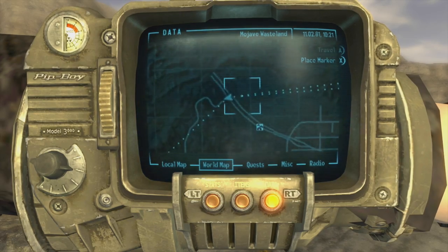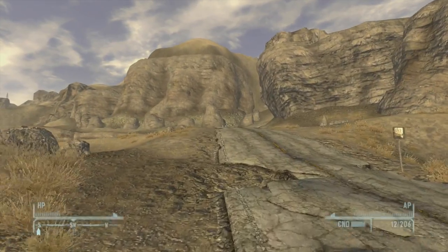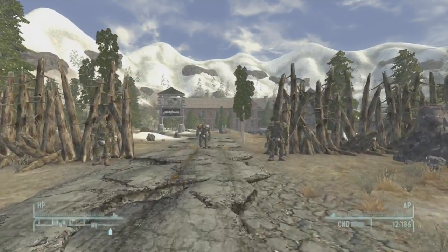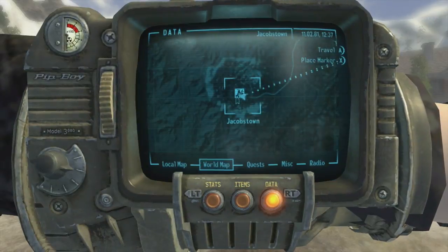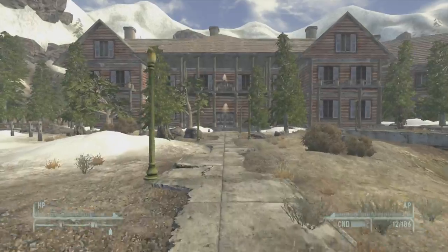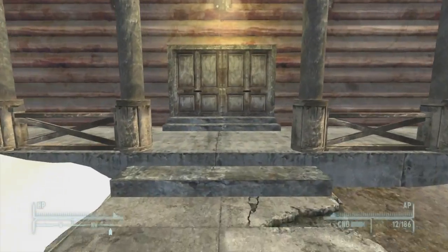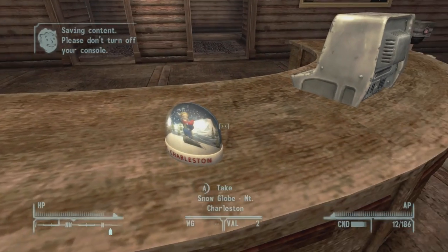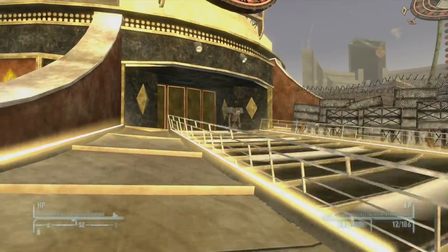The last snow globe is in Jacobstown. It can be a little bit of a pain to reach. Head to the location shown, follow the road — there are going to be some Cazadors and some Mantis along the way, so bring Stimpaks and Antivenom. When you arrive you'll be confronted by a super mutant, just like any other town. Here's Jacobstown relative to the Strip. Head inside the big lodge and the snow globe is going to be right on the front desk.